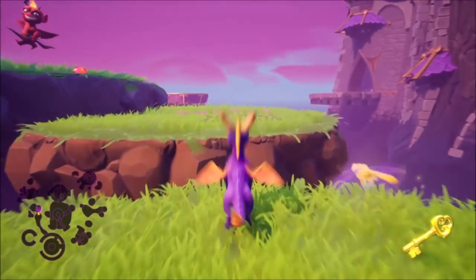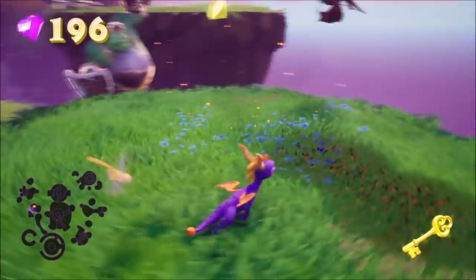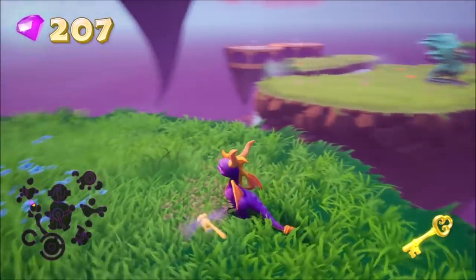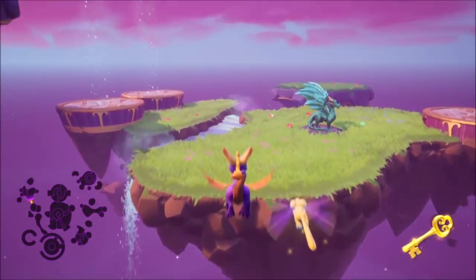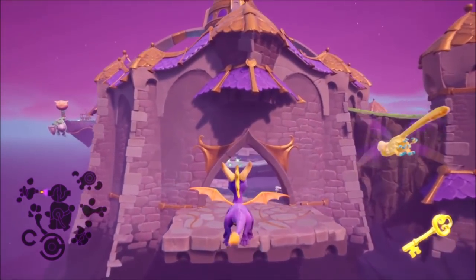After that, return to this location, clear out all of the enemies, collect the gems — you'll have another dragon there — and then you need to rescue three more fairies that will unlock another teleporter.